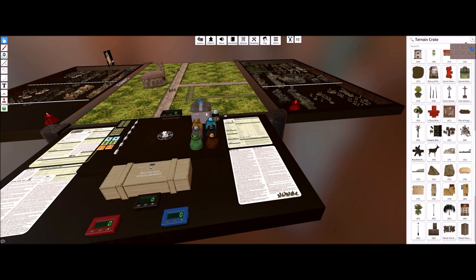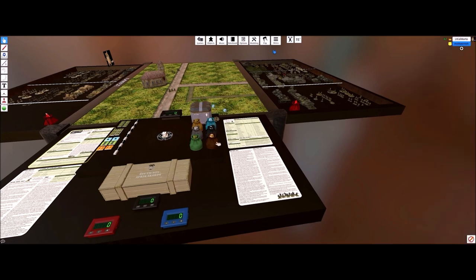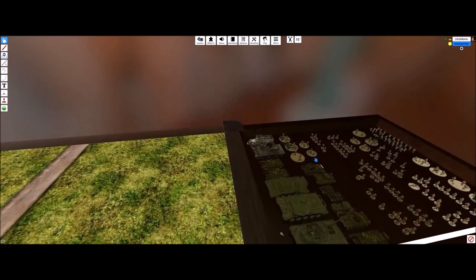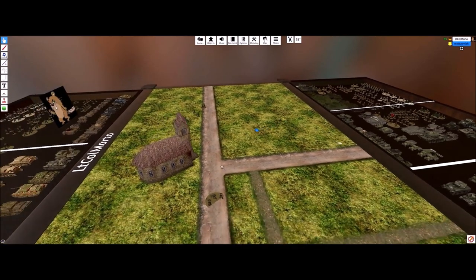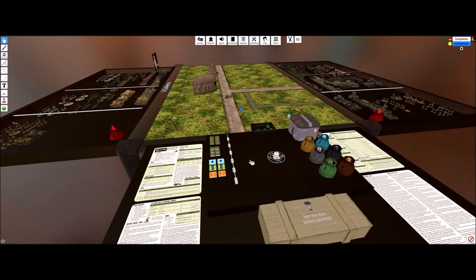You grab your models, save your list that you've already made on paper, and then go to play. Why don't we go to that other table and I can bring forth my list.